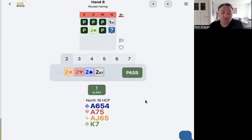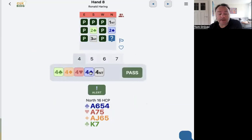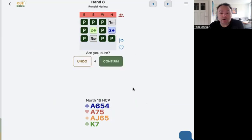Hand eight: one club, one no-trump, two clubs. It's just a Stayman relay. He doesn't have to have four cards in a major — can also have an eight or nine balanced. And now he has got four hearts and 10 points or something. So we will pass.